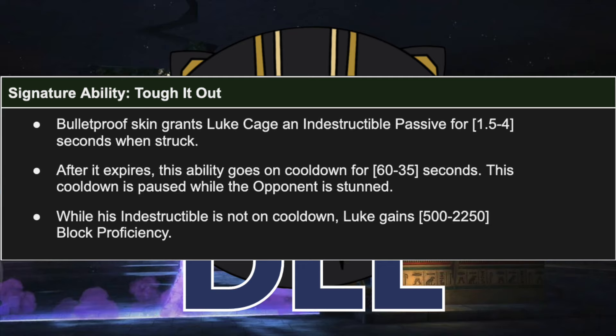There is also a completely new ability: while his indestructible is not on cooldown — meaning when it is ready to go but not currently active — Luke gains a big chunk of block proficiency, so he's now significantly tankier and can wait things out. This also makes him a good target for the Captain America Relic, because that allows you to weaponize block proficiency as physical damage. He also has physical burst damage, so the Hulk Relic is another option, but the Captain America Relic may be worth considering given this extra block proficiency.